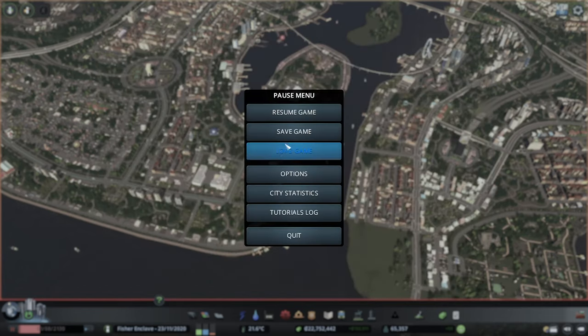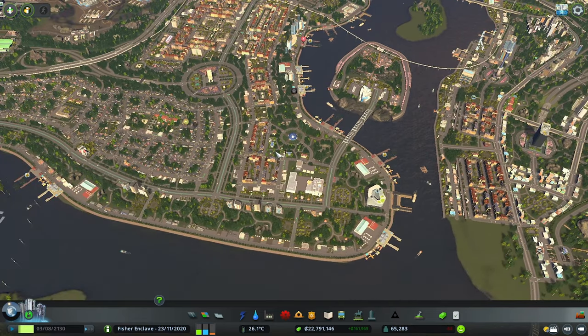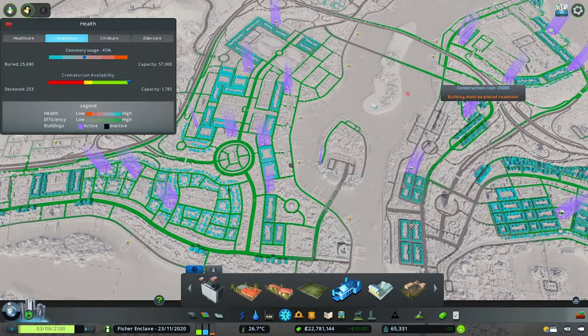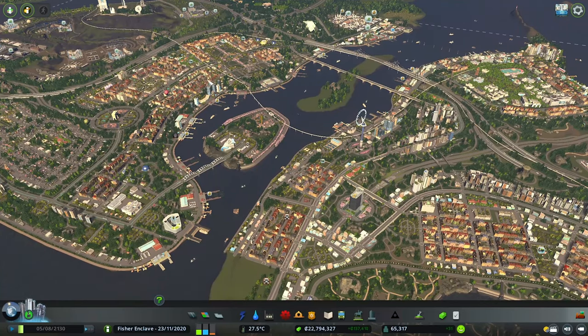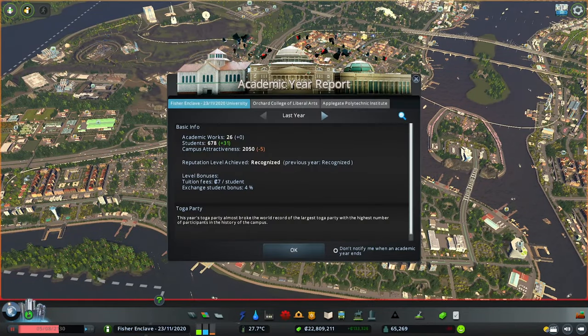I actually started this city on November 23rd, 2020. I practice by naming the city after the map name, and I also add the date I started for reference. Regarding the death wave — the captain is no way worried. I'm pretty sure we have ample death care, so it's just taking a while to pick up the bodies. Other than that, there are no other alarming alerts to be concerned about — everything else is just delivery delays.